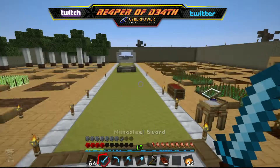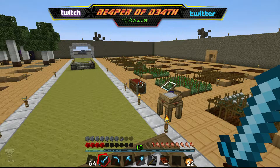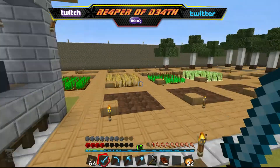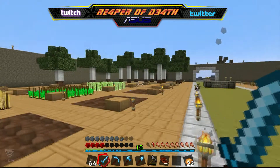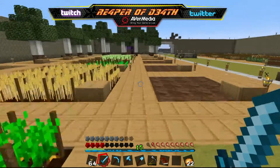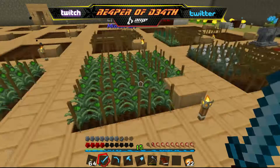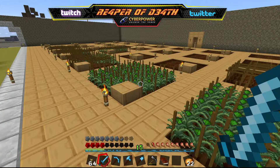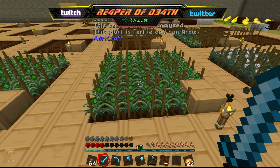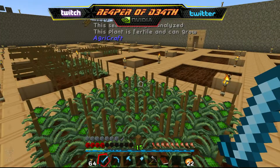We went ahead and expanded this out — I spent hours doing this. I dug up all the cracked sand and dirt and replaced it all to make our crop areas. I went ahead and upgraded all these crops too. I was harvesting trees and upgrading those at the same time. We got our mushrooms planted, all our vegetables which we're basically using for compost right now.